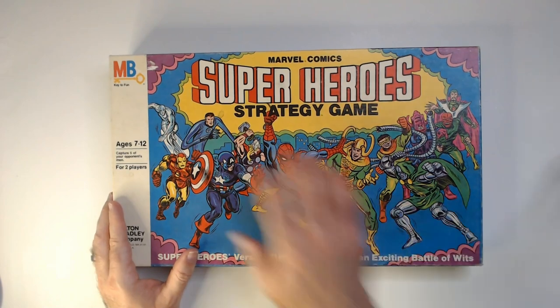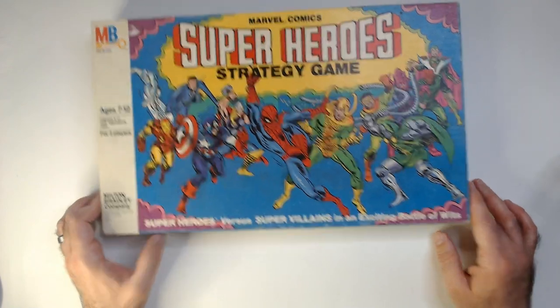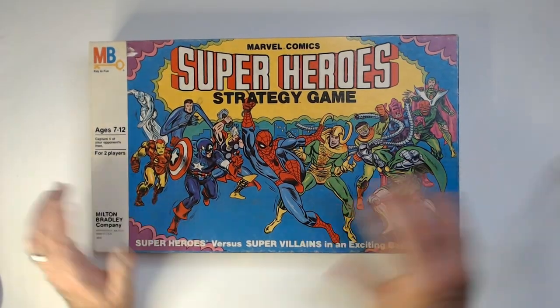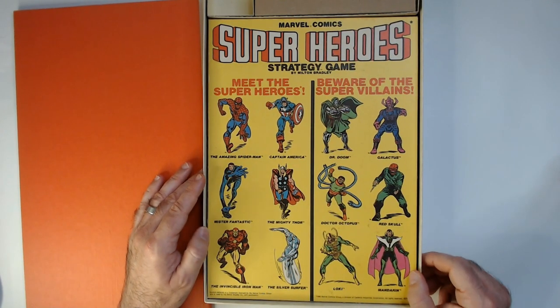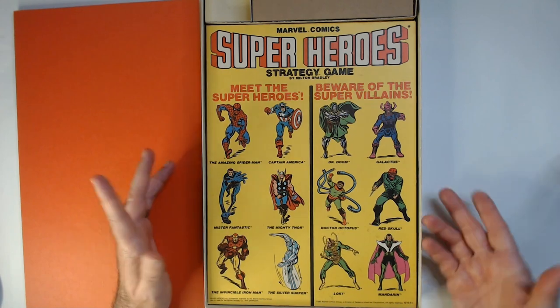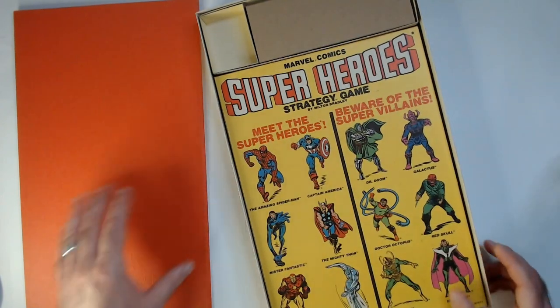All right, Milton Bradley Marvel Comics superhero strategy game — superheroes versus super villains in an exciting battle of wits. There's some very cool art on here, a lot of classic stuff I definitely grew up on. This is probably my favorite art in comic book history. Meet the heroes: Spider-Man, Captain America, Mr. Fantastic, the Mighty Thor, Iron Man, Silver Surfer. Beware of the super villains: Dr. Doom, Galactus, Dr. Octopus, Red Skull, Loki.